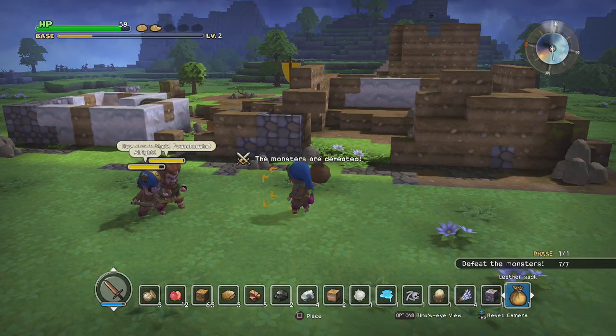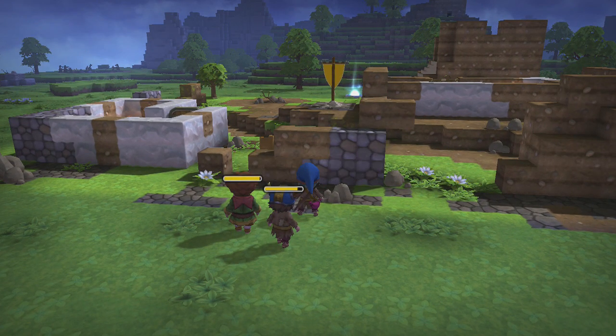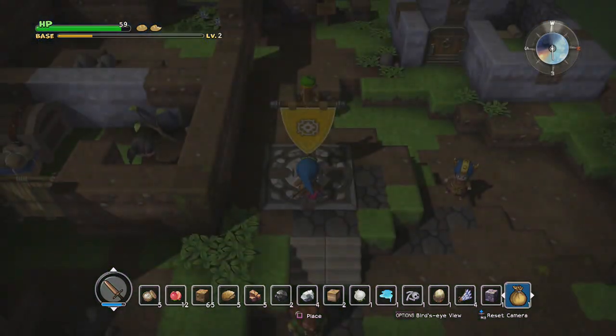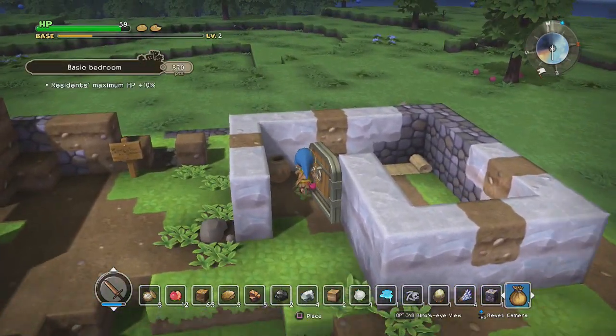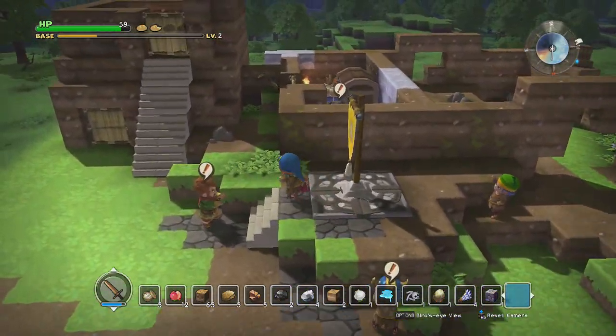Oh yeah, leather sack — that's a decoration, we can stick that somewhere, maybe in the bedroom. And a second Seed of Life. Oh, all my Seeds of Life are on the Colossal Coffer — we'll grab those in a second. There we go. And that unlocked a bunch of new quests. Alright, let's go see what everyone wants.